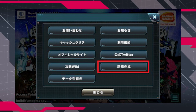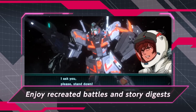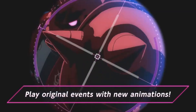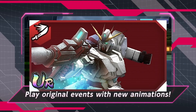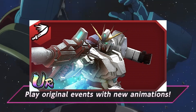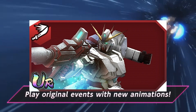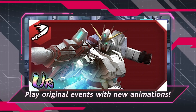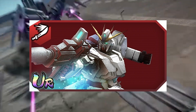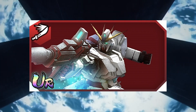So which gacha banner should we pull for? I suggest you do the MS gacha with the WR rate and aim for these mobile suits. First, the mobile suit Gundam Narrative. This mobile suit increases damage for your red attribute allies by 22% for 20 seconds. It also has a single attack with a 502% modifier, and increases beam damage by 21% for 30 seconds at the start of battle.